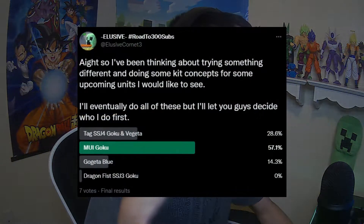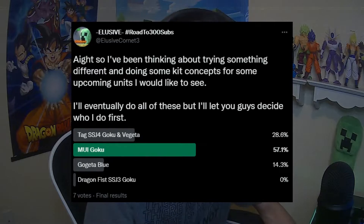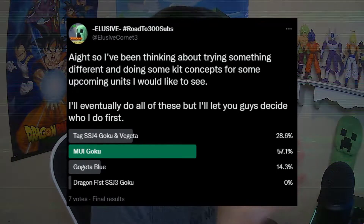Over on Twitter I put up a poll between four different units, basically letting you guys decide who I would do a kit concept for — just to have some fun and design my own custom kit for a character. The options were a Tag Super Saiyan 4 Goku and Vegeta, MUI Goku, Gogeta Blue, and Super Saiyan 3 Dragon Fist Goku. MUI Goku was the winner.